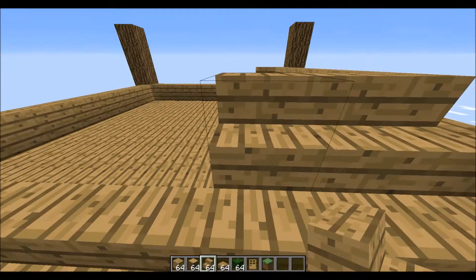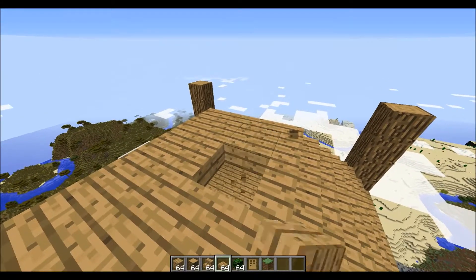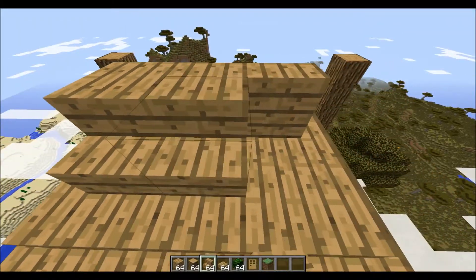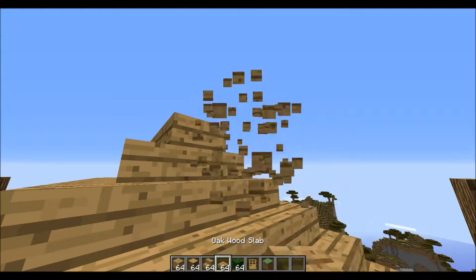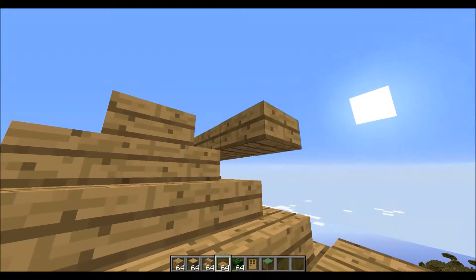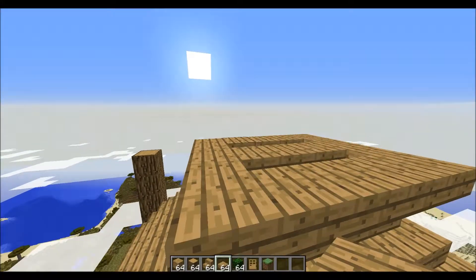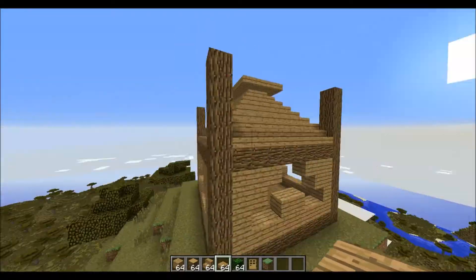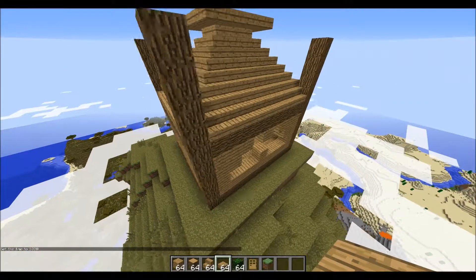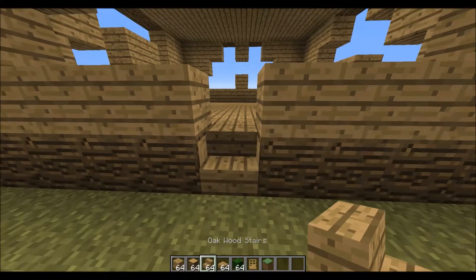This is the worst part because it takes so much time and effort to complete it, and sometimes you get corners like that. What you have to do is stand right beside it and then place the stair. This will take some time — when I'm done the entire roof, I will be back. I've decided to put some slabs at the top so it doesn't go all the way to the top evenly, but puts a bit of a ring around it just to give it some aesthetic quality.